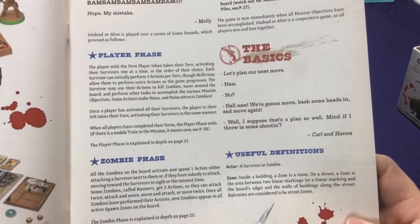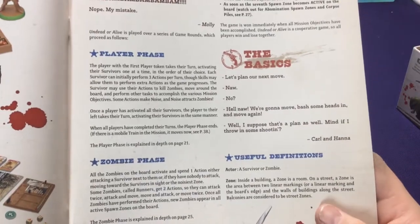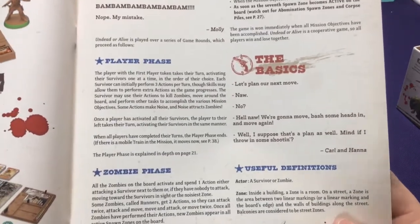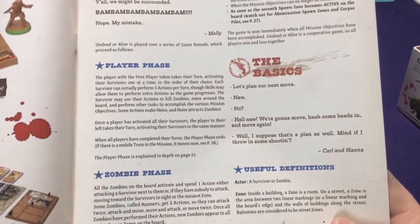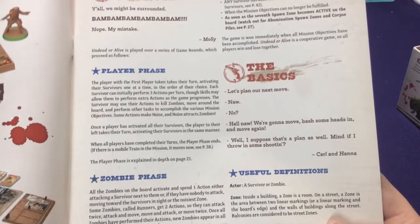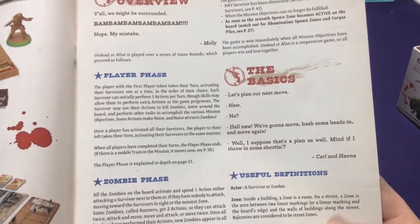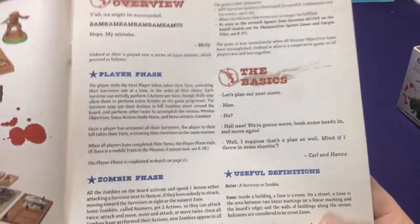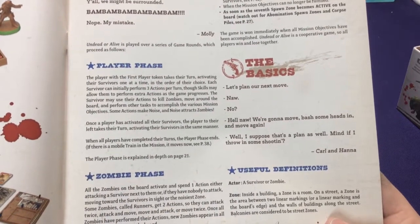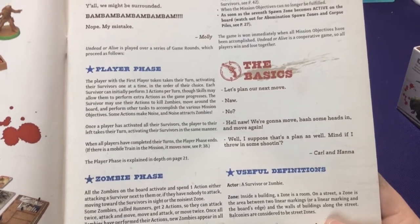Players take their turns activating survivors one at a time in the order of their choice. This is one thing that's really fun - each player has three actions and they can do various things like moving, attacking, and using special skills. But you don't have to go player one, player two, player three. Everyone can go in whatever order makes the most sense.